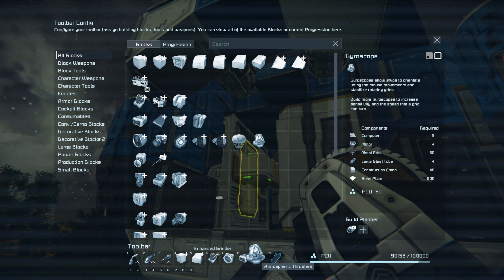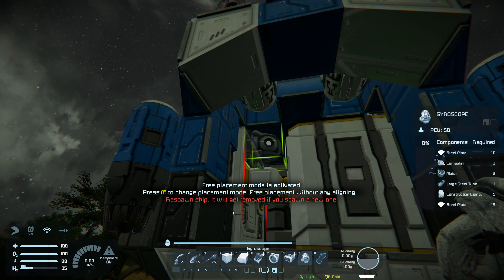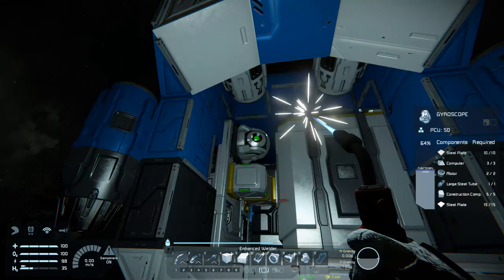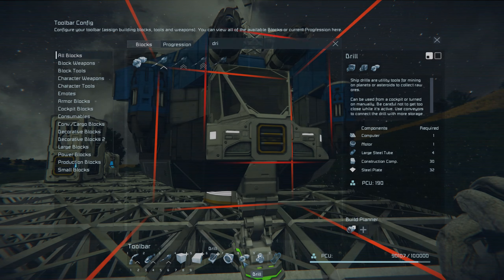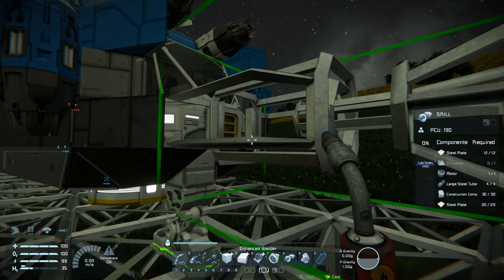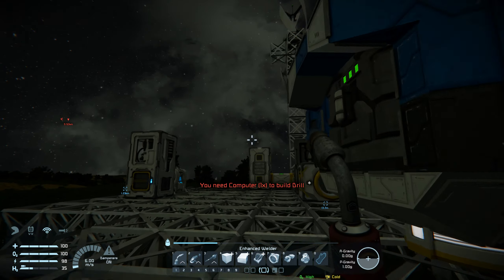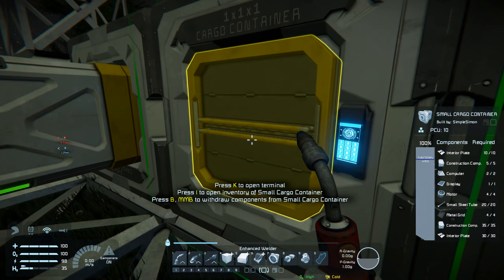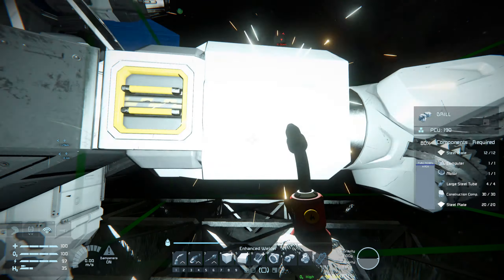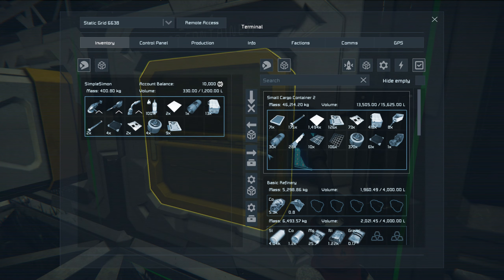I was just about to fly and then I thought — why isn't it turning? Then it dawned on me: I hadn't installed a gyroscope! So let's get one in there, get that back welded up. I'll also install the drill on the front. Just need mortar and one computer to complete this, so let me go get that computer.